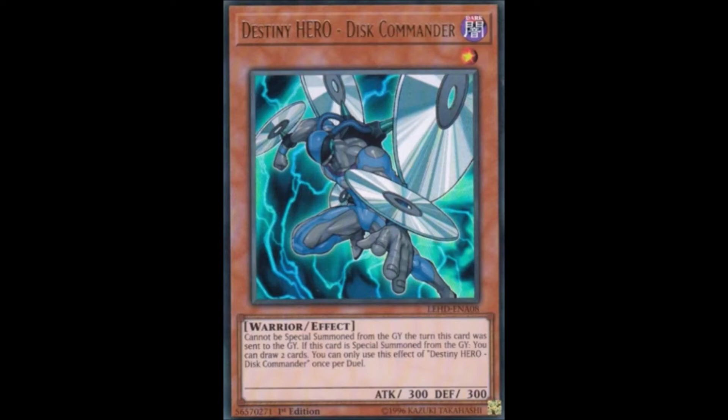Sinister Serpent is regarded as obsolete, even with his errata not helping things. And Disc Commander, as I mentioned, also got an errata which made its effect super slow and unreliable to use consistently. So all we can do now is appreciate how good they used to be, and that's why they're only at the number 10 spot.